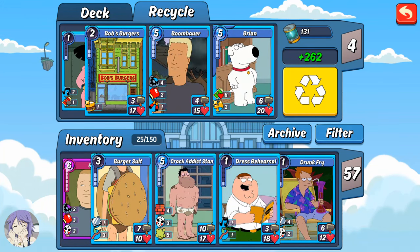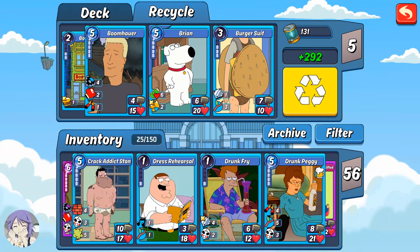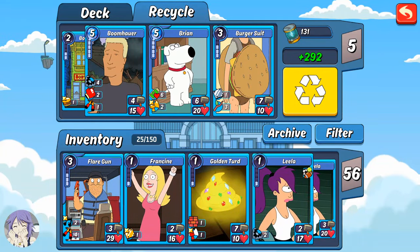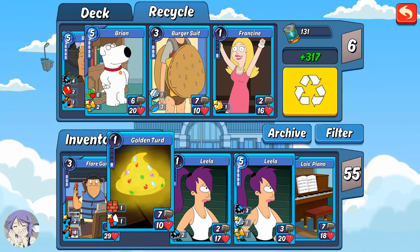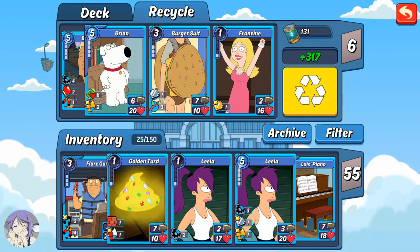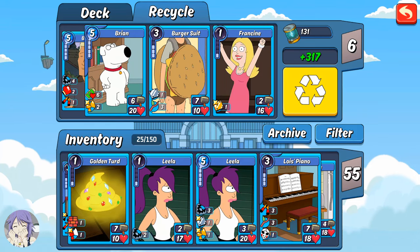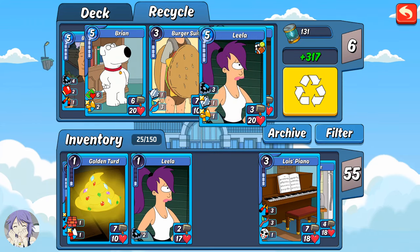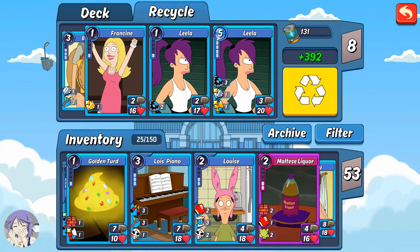I'm gonna get rid of Burger Suit because I'm never gonna use that. Dress Rehearsal and Crack Attic Sand I should probably get rid of, but I'm just gonna keep them for novelty. Francine I'm never gonna use so I'm just gonna get rid of her. Golden Turd — actually I might use that in the future, I'll keep it. This Lila I really want to keep but I think I'm gonna get rid of her.